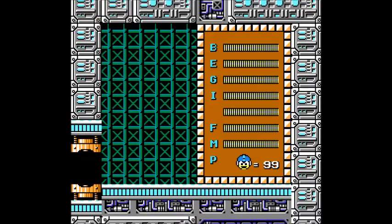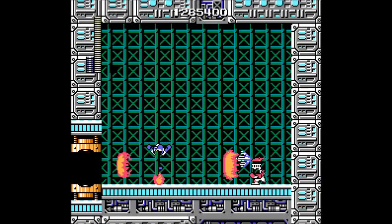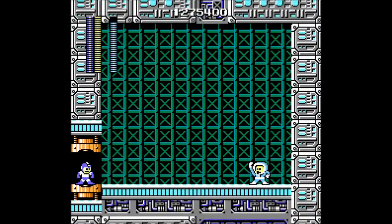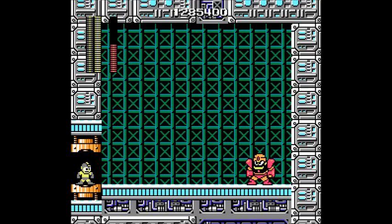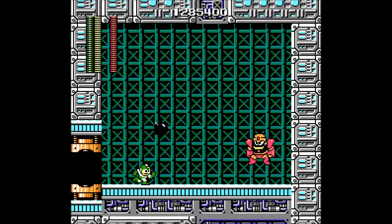Hello there, Fire Man. Of course, his weakness is the Ice Slasher — I almost said Ice Shooter. The Ice Slasher is Fire Man's weakness. Ice Man is more of a joke than ever — just feed him a few Thunder Beams and he's pretty much gone. And now the final rematch involving Guts Man, and his weakness is Bomb Man's weapon, which is the Hyper Bomb.